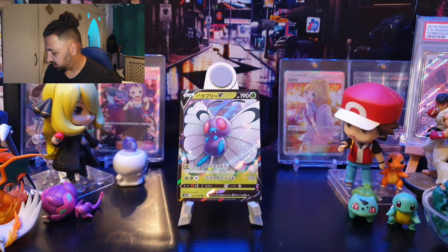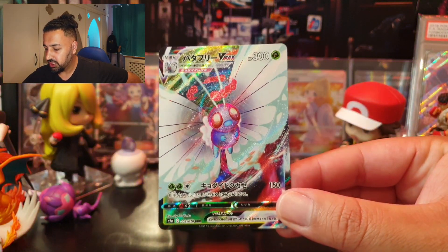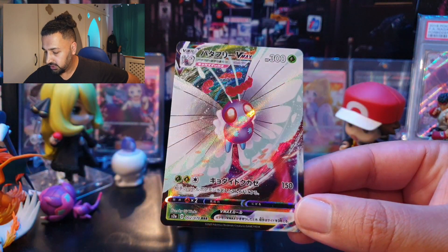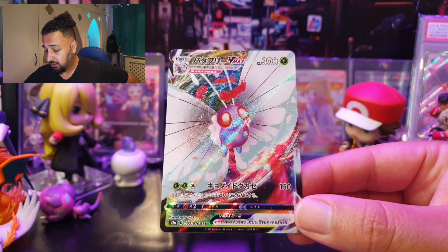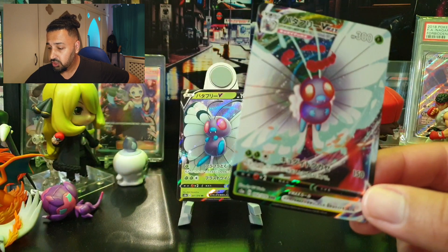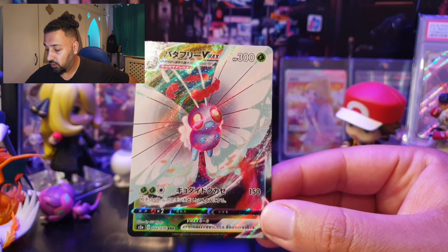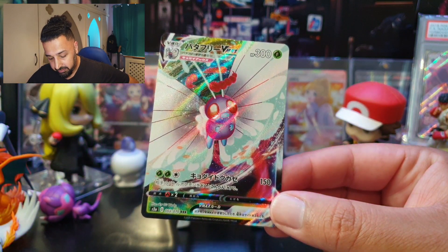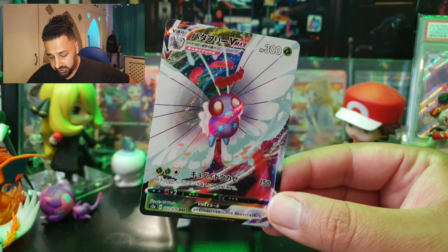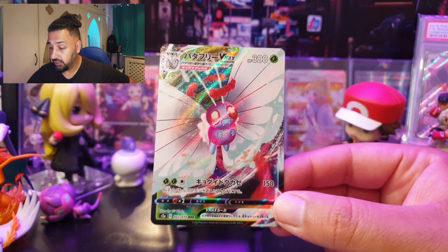Card number two is the VMax version — Butterfree VMax. It has zero retreat cost and 300 HP, still weak to Fighting. Its move costs two Grass energy and one Colorless for 150 damage. Butterfree VMax's move is called G-Max Tox Breeze — it does 150 damage and your opponent's active Pokémon is now Confused and Poisoned, combining the effects of both base moves.